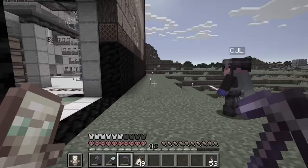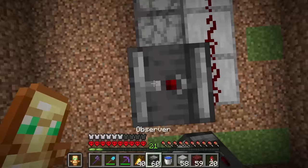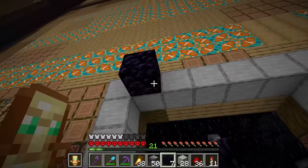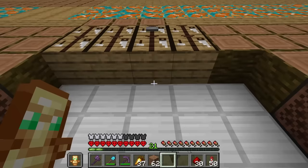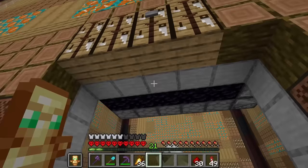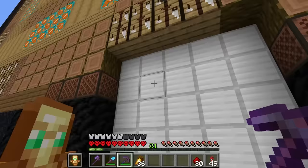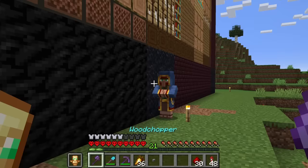Before moving on to build the inside, let me quickly build a simple 5x5 block redstone door — all I have to do is place a button on this specific block and press it. This is just so clean. To lock this door, all I have to do is break this button and there you go — nobody can get inside unless they know where to place a button.